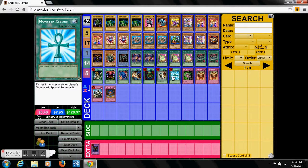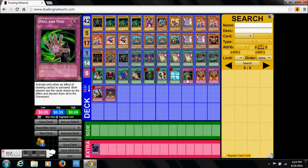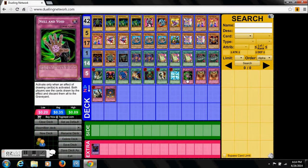Pot of Greed for draw. Snatch Steal to steal monsters. Monster Reborn — obvious. No One Void: your opponent draws a card, and you just make them discard it.